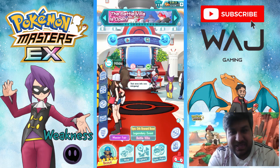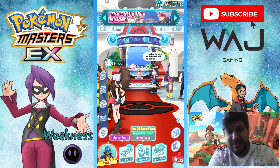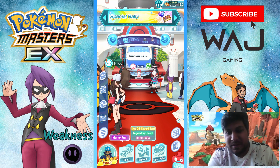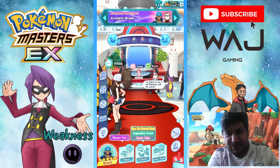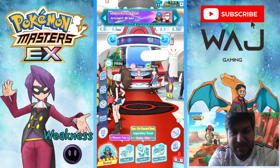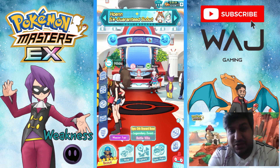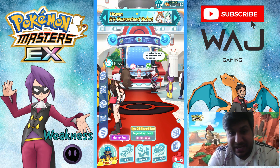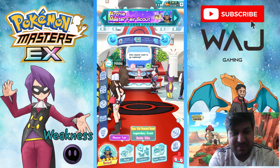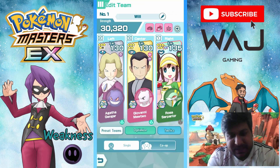Hey everyone, WadjaGaming here back again with another video. It's Saturday, it's master mode prep day. I go through my free-to-play teams for 4200 points for the Monday master mode reset, and I also go through my full strength non-free-to-play team for 7500 points. I go through their theme skills, lucky skills, sync grid, and team compositions. If you're new, don't forget to subscribe, like, share, and hit the join button to become a member of the Wadja Gang.